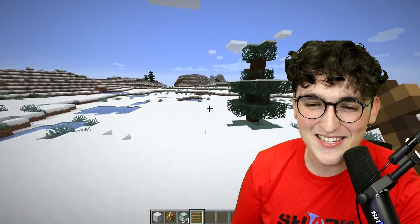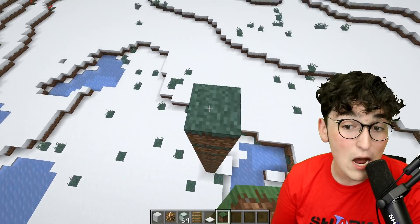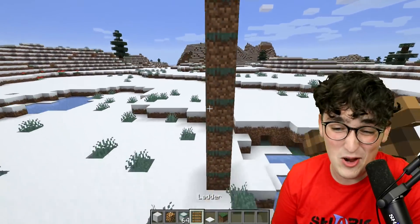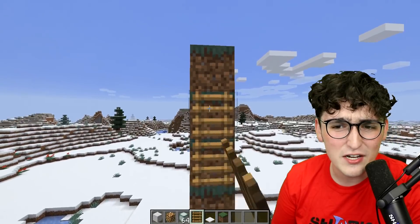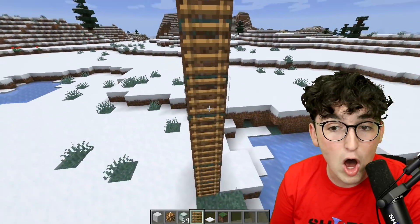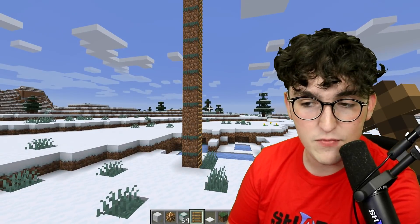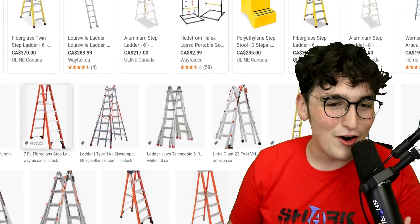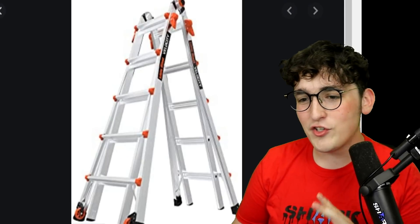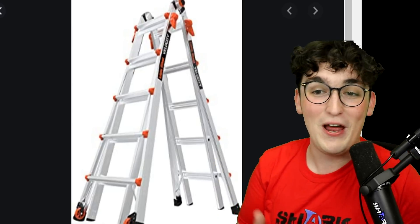Next up on the list, we have a ladder. I'm pretty certain that everybody watching this video has probably seen a ladder before. But in Minecraft, ladders are a little bit different — they're essentially a block that attaches to other blocks and allow you to climb straight up. Ladders could work like that theoretically in real life, but not all ladders do. This is a proper ladder if you ask me — on two stands, and you can climb up to your roof.